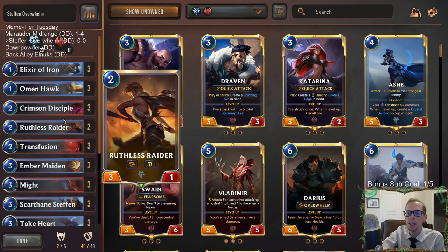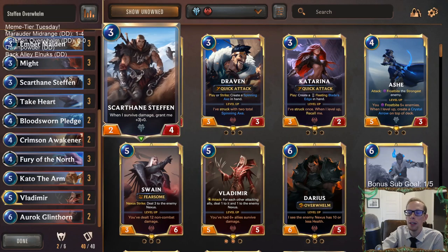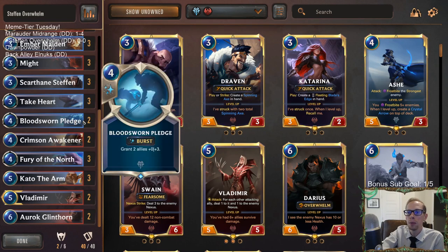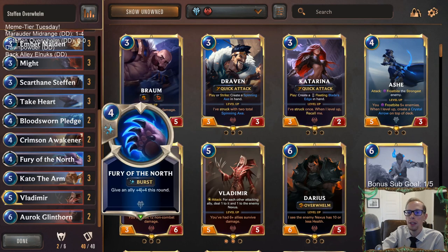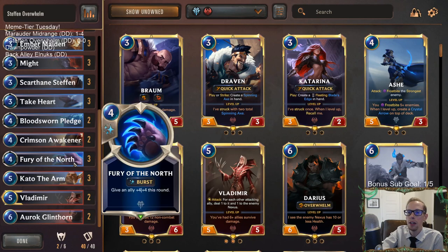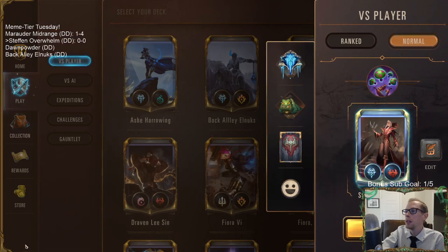Besides that we got our regular Freljord/Noxus good stuff. We got some pump spells to help keep Stefan alive because Stefan only has four health. We have Take Heart and Bloodsworn Pledge as permanent buffs, and then the single-turn buff with Fury of the North. Cards like Take Heart and Fury of the North can just be a lot of damage when combining them with Might or Cado the Arms. Alright, Stefan Overwhelm - we're gonna go play five games.